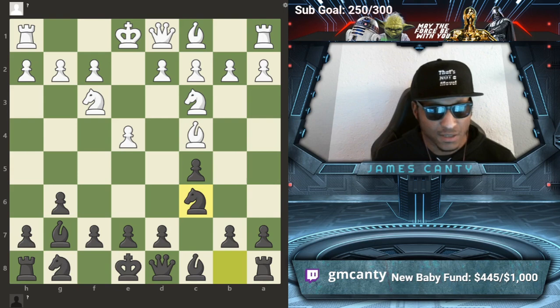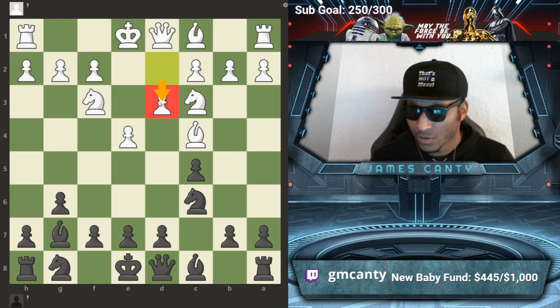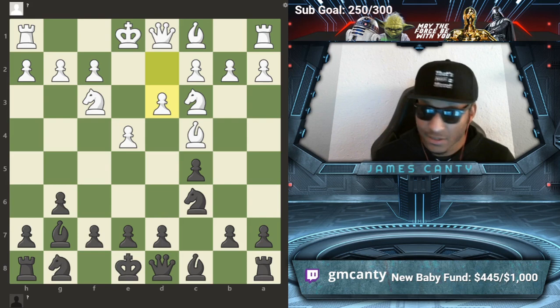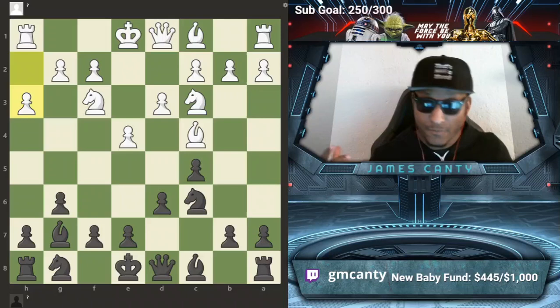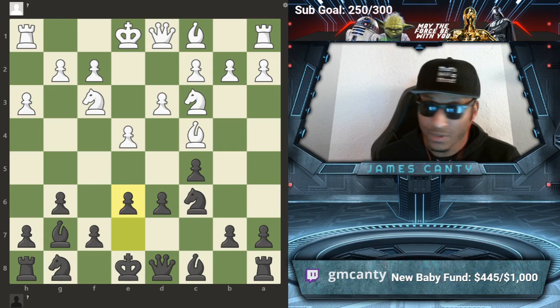So I play Nc6, ready to go. He goes d3. I'm like, okay, he's not playing the regular Sicilian anymore — d4 is just probably not happening. So he played d3. I was like, okay cool, what do we do here? Easy stuff — I just play d6. Then he goes h3 and I'm like, what is this guy playing? First off, my bishop's not going to g4 anymore, so I don't really need to develop this bishop here.